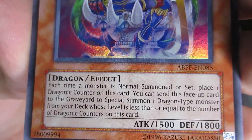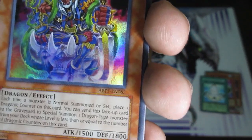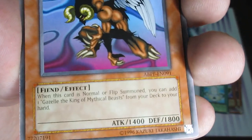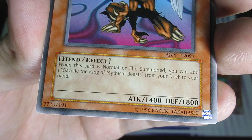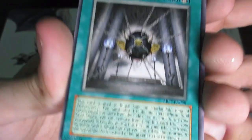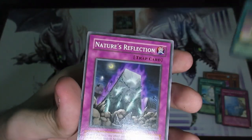Each time a monster is normal summoned or set, place one Dragonic Counter on this card. You can send a spell card to the graveyard to special summon one monster from your deck whose level is less than or equal to the number of Dragonic Counters on this card. Seems like a very slow card though, because it's only normal summon or set, not special summon. We also got Burfomet — so we got the pieces needed to make Chimera the Flying Mythical Beast. When normal summoned, you can add one Gazelle from your deck to your hand — too bad it's a tribute monster with 1400 attack. These are more display pieces because they're iconic Yu-Gi cards, but obviously nobody's going to play them competitively. Rachel of Destruction, Forgotten Temple of the Deep — another card treated as Umi while it's on the field. Another Grapekeeper's Steal and Nature's Reflection again.